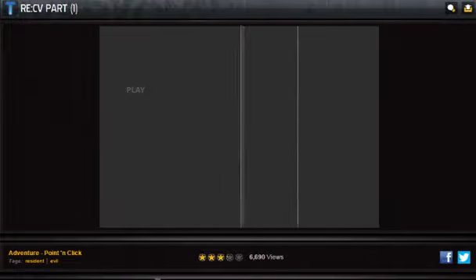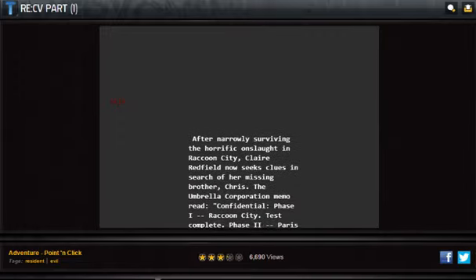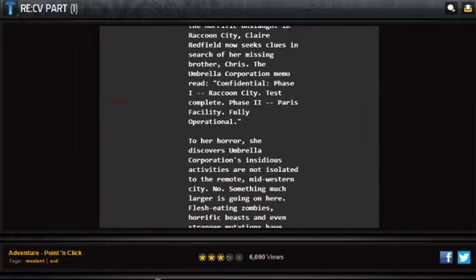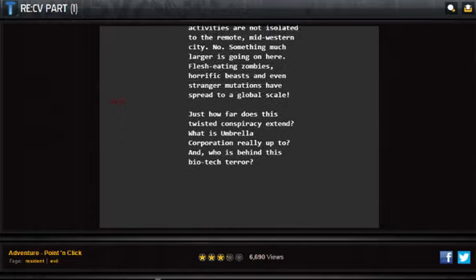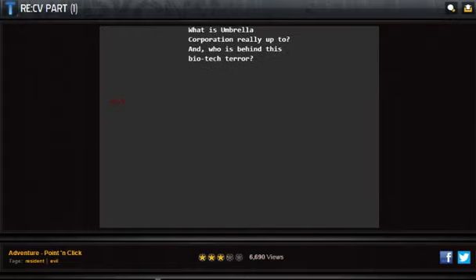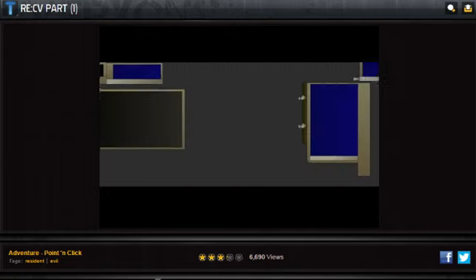Okay here we go. This is the plot of Code Veronica I think. 'How far is this twisted conspiracy yet?' Part two of the game will be out pretty soon and graphics will look a lot better. If I remember correctly, Umbrella Corporation kind of kidnaps her and she wakes up on this island.